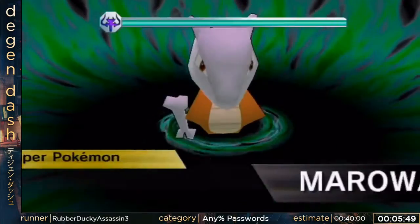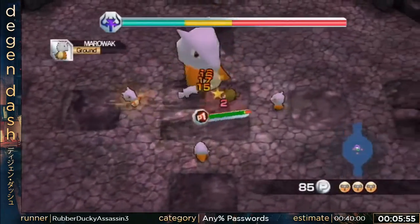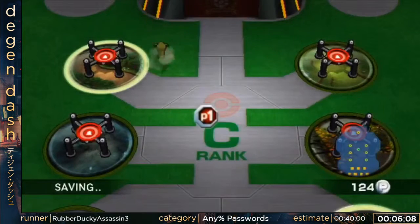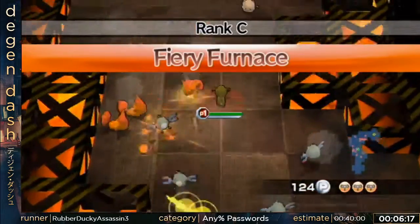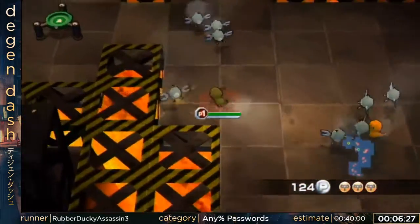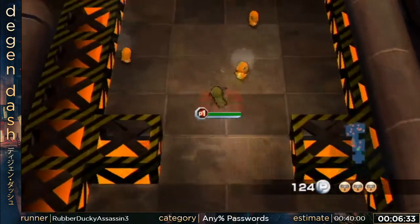We're going through whichever stages are fastest, depending on the boss at the end and how fast the rooms are in general. This Rattata is also very helpful because it has Double Edge, which is a powerful move with a lot of hits, so it kills most bosses really quickly. The reason I went to the Eternal Tower first is because Marowak has a lot of defense — going there first only takes three hits. Now heading to the Fiery Furnace, Charmeleon still takes two hits.